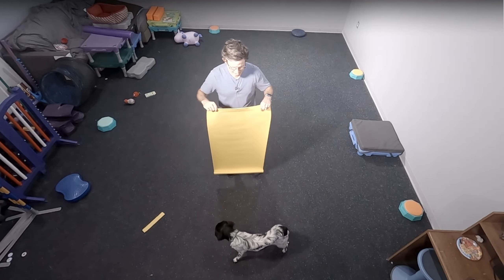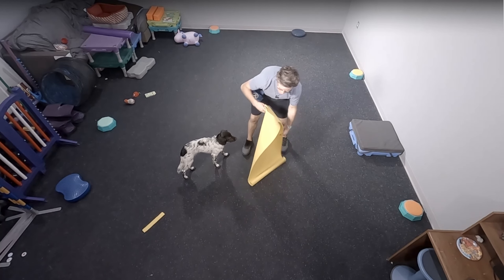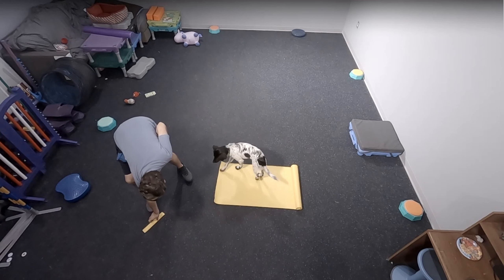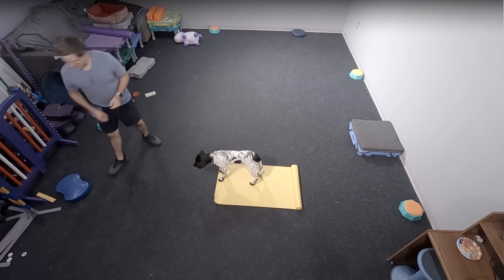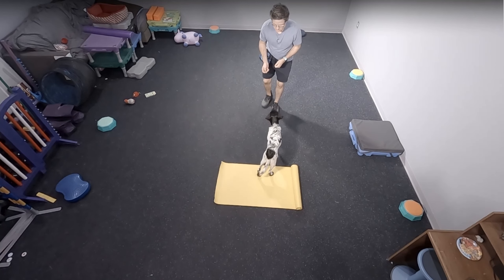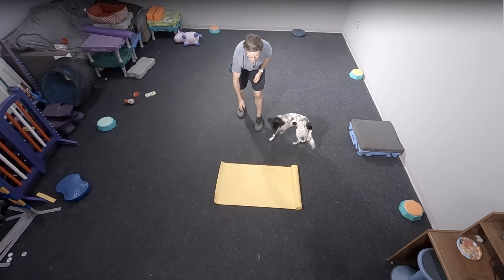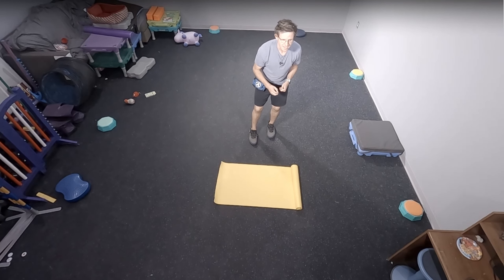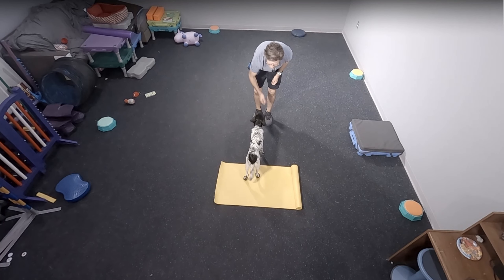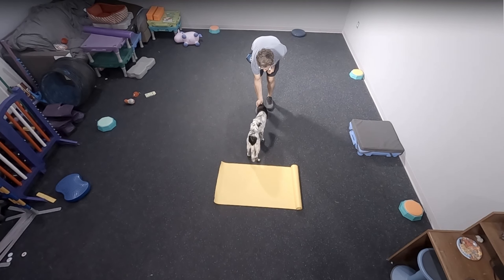We talked about a yoga mat not necessarily being an easy thing for him to put rear paw targeting on because it's a rubber floor — this is kind of a rubber material. So I used something taller previously, but with backup training, I can see it being an advantage that it's lower and not as hard to step up on. I'm going to back him up towards it. I'll tell him to search — toss a little search cookie — and as he comes up and his back paws hit this surface, yes, say yes and mark and reward.